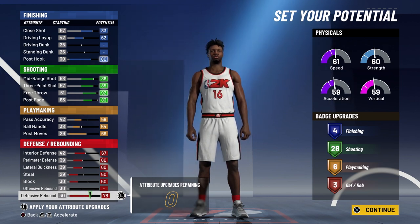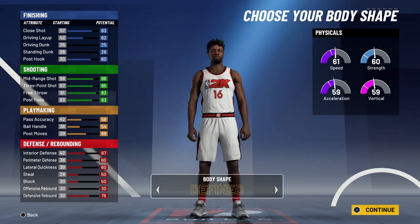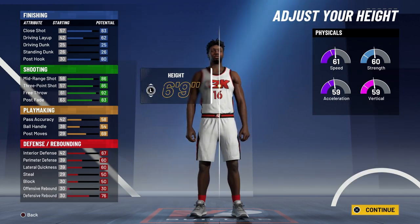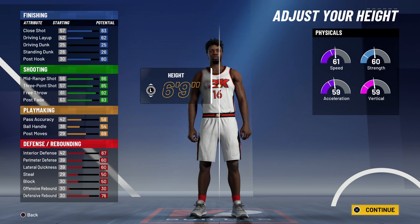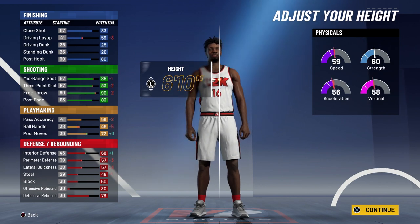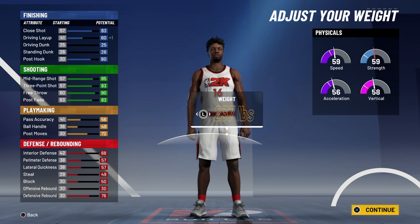So for finishing, shooting, playmaking, and defensive rebounding, that's four, 28, six, and three badges — a total of 41 badges. Body shape doesn't really matter. Height is either going to be 6'9" or 6'10" — 6'10" is his actual height, but at 6'9" your shooting is better. Either way it doesn't really matter.